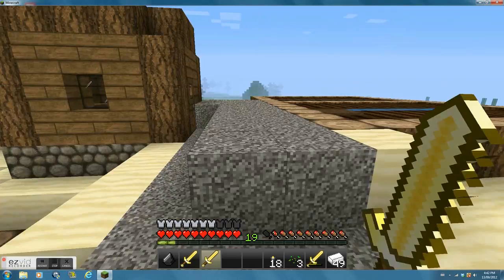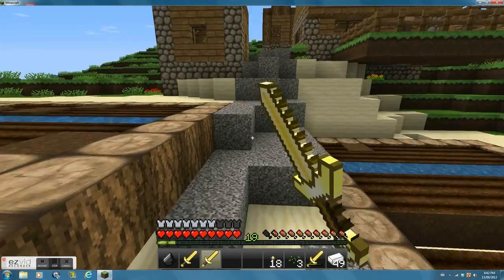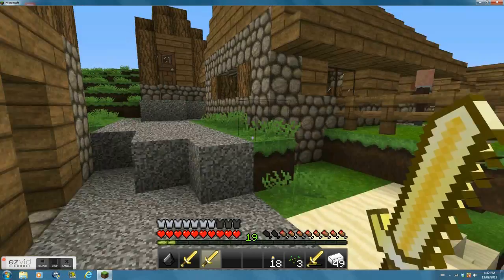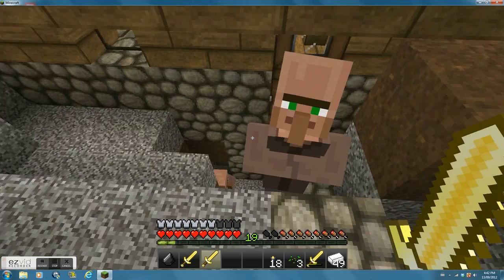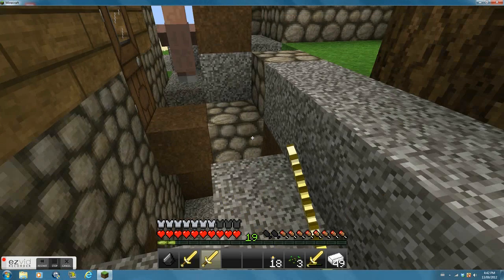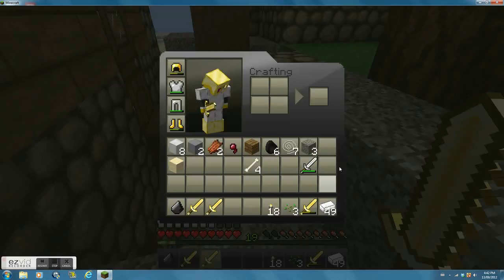There's a nice little town over here — NPC Village. I took all their wheat because I'm nice. That creeper blew up. It's actually a pretty nice village. Too bad I stole your wheat. There was just a hole here so the villagers were stuck in there, so I built them a little pathway.